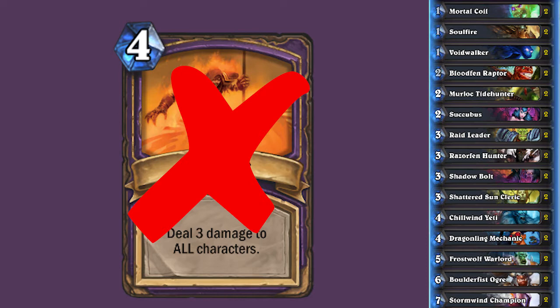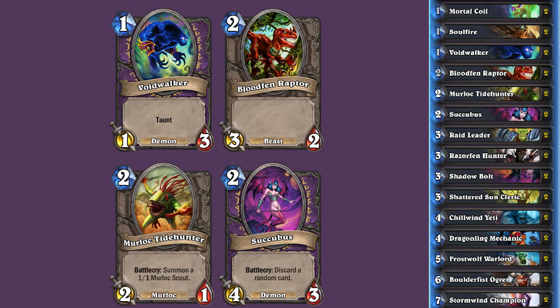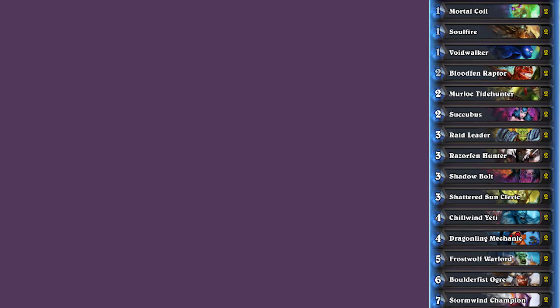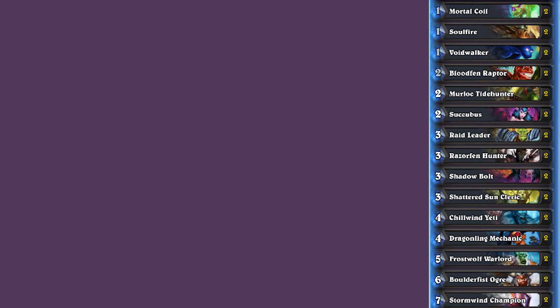In terms of choosing our opening hand, Voidwalker, Bloodfen Raptor, Murloc Tidehunter, and Succubus are all good to keep. If we have a solid turn 2 play already in our hand, then Raid Leader, Razorfen Hunter, and Shattered Sun Cleric are good options. If we have a turn 2 and turn 3 play, or just a turn 2 play but we have the coin, then Chillwind Yeti and Dragonling Mechanic are both good. But enough talking — let's draw some cards, play lots of minions, and show what this deck can do.